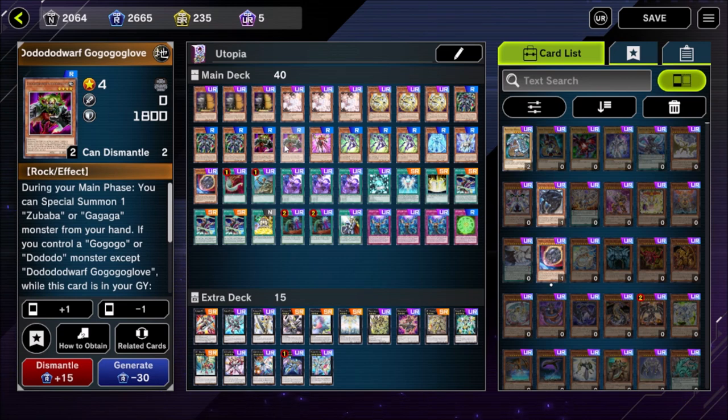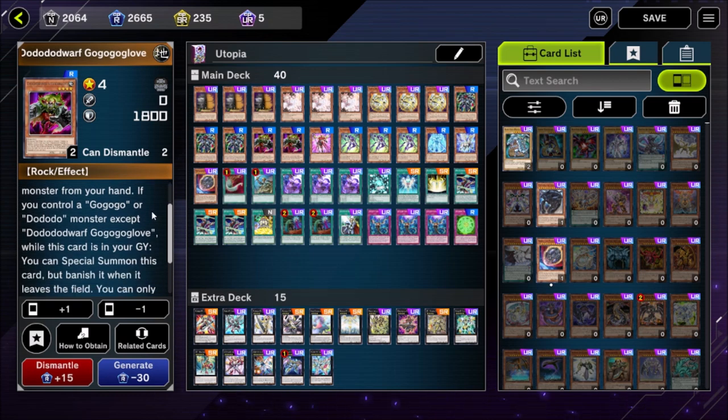You'll see in more detail how all the combos work in the next video, which will be the full combo guide. For the purposes of this deck profile it's important to understand why we're playing these ratios. The Dododo Dwarf GoGoGo Glove has an effect to special summon a Zubaba or Gagaga monster from your hand — we won't use this often but it comes up. Its most important effect is that while you control a GoGoGo or Dododo monster except for this card, it can special summon itself from the graveyard. It gets banished when it leaves the field, but because XE materials aren't treated as monsters in Yu-Gi-Oh!, the Dododo Dwarf will not actually get banished if it's sent to the graveyard as an XE material. The drawback almost never comes up.